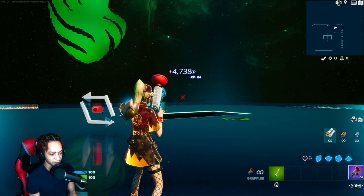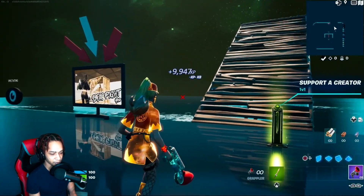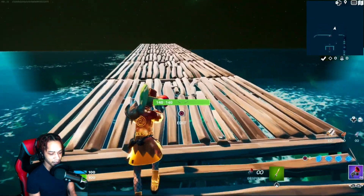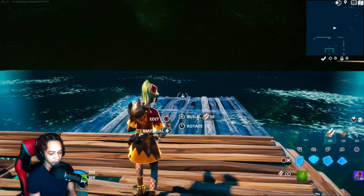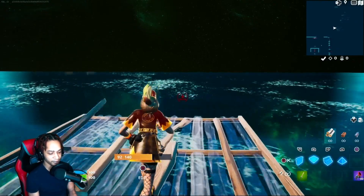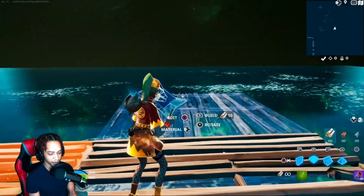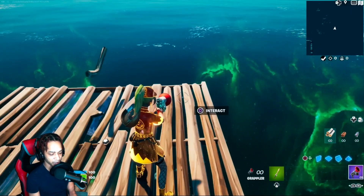Still giving a decent amount of XP, can't complain. Let's head back up this ramp again. This time we're going to build eight floors — one, two, three, four, five, six, seven, eight — then turn right. We're going to turn left and build one more here, and there should be an XP button right here. Let's go ahead and collect this one too.